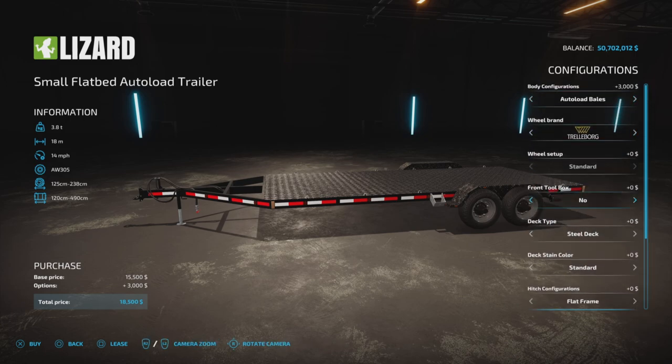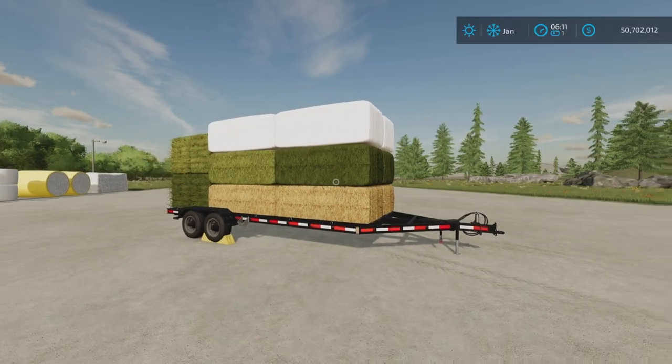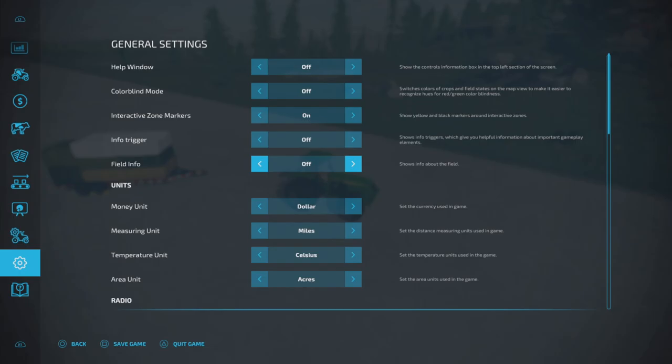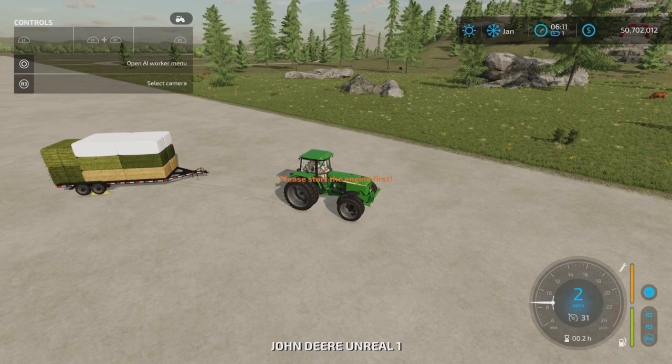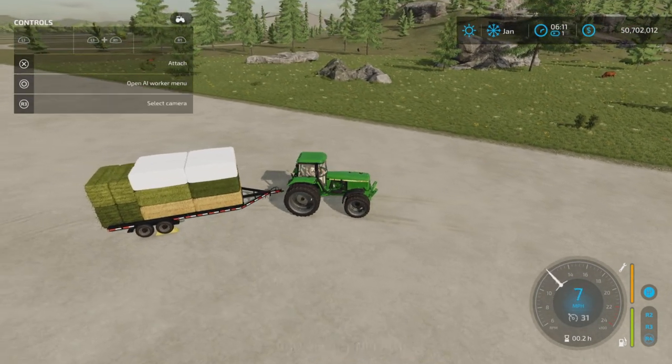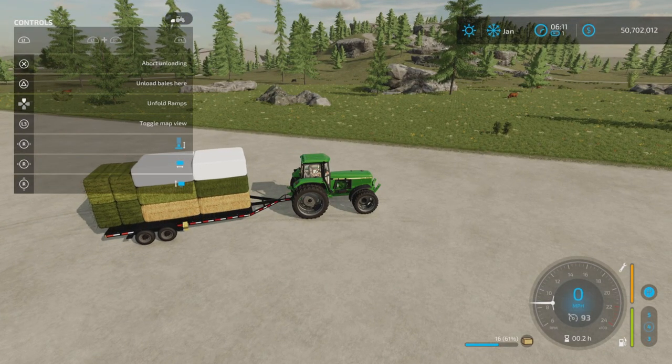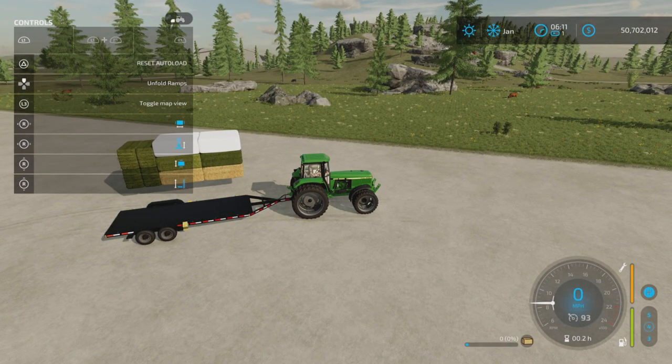We have square bales on here right now. Let's turn our help window on. It acts just like normal — we'll unload these and put them to the side. There we go, square bales on there.